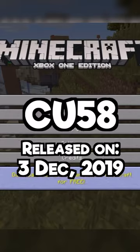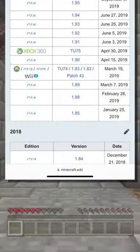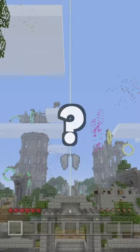According to the Minecraft wiki, that is the latest update. However, there have been at least two updates since then. We know the first of those updates removed the 'download Minecraft for free' button from the options menu, but we do not know what the second update has done or if there are any other secret features in either.